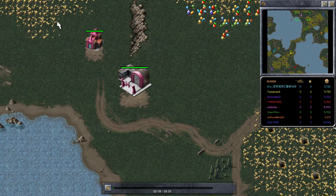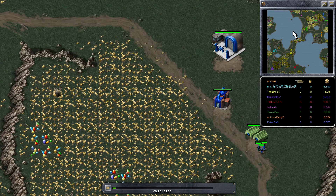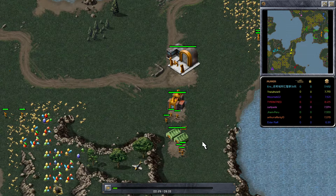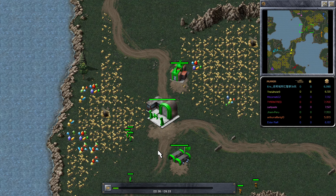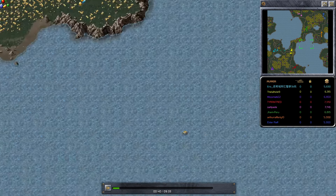Hi guys, Saki here with another Commander Conqueror regular video. This video is a casted game of a match taking place on a map called Seton's Clutch. It's a 4v4 game and on the top team we've got Salt playing in pink as Allies, Eldorath in blue also playing as Allies, Orange who is Arthur also playing as Allies, and Jean Perou in the middle playing as the Soviets. So 3 Allies and 1 Soviet player on the top team.